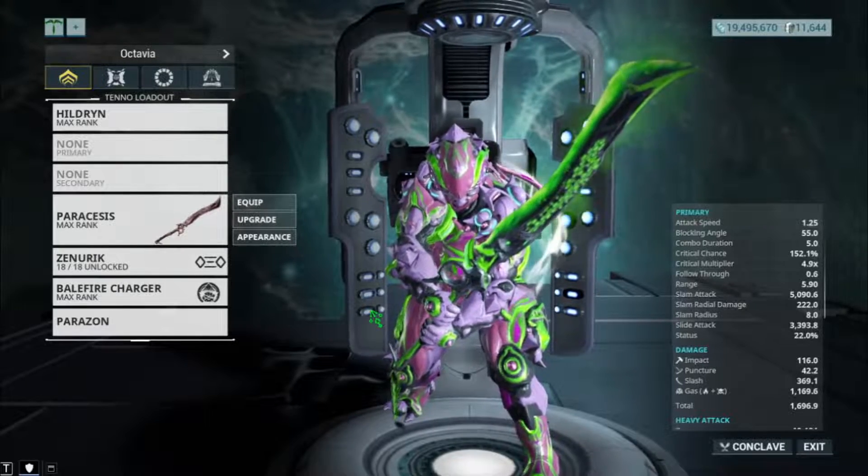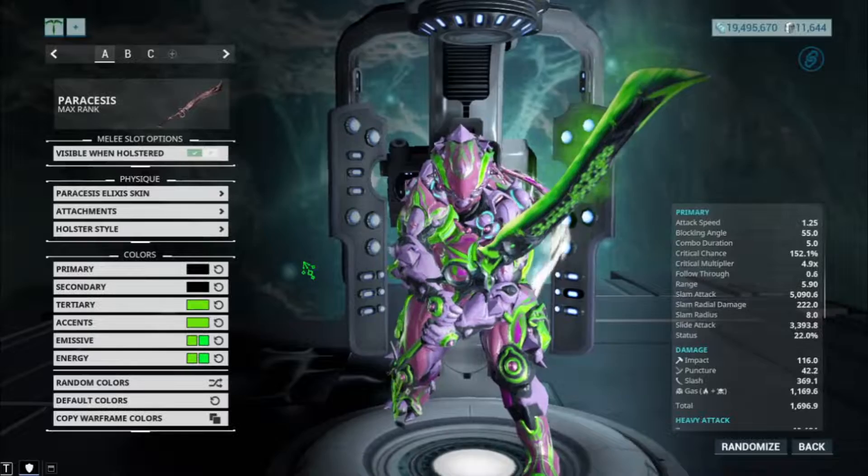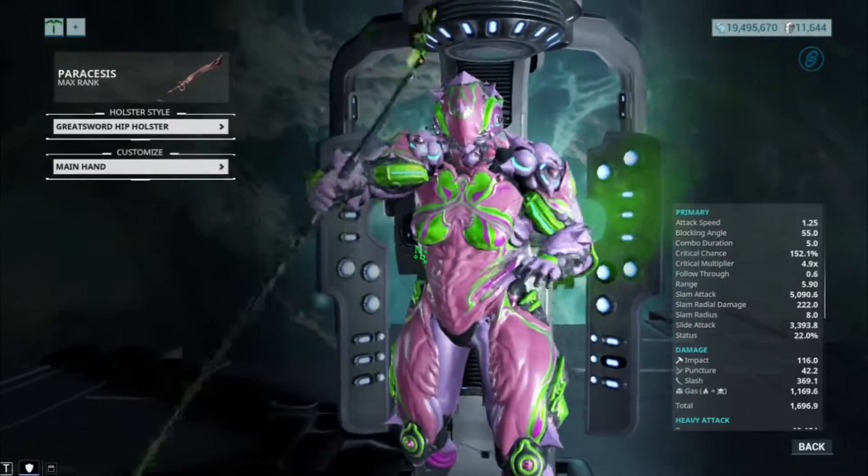Before we get into the builds, let's take a look at the appearance real fast. I have the Paracesis Elixir skin and the holster style would be the Greatsword hip holster.